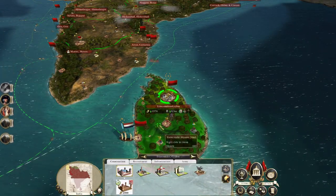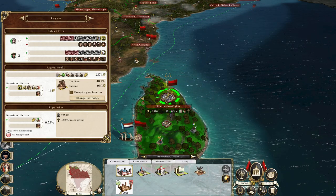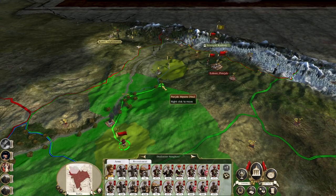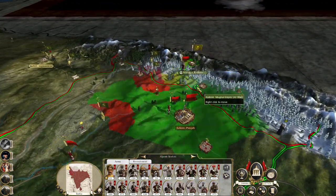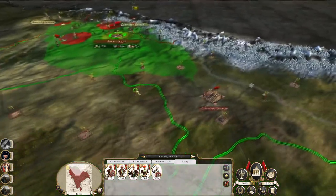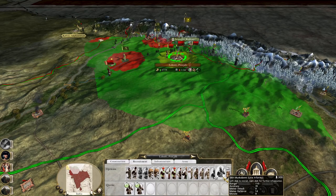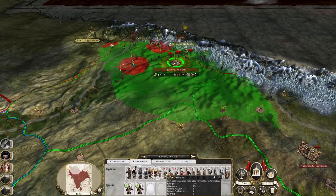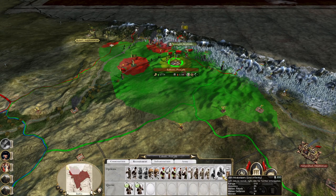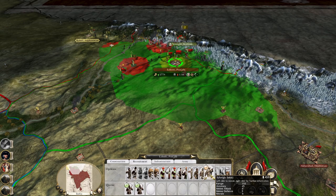That army's coming my way and that fleet's probably sailing to go pick them up — were I a betting man, that's what I would say the AI is doing. That gives me a bit of a deadline to build up a navy, but I am limited based on my research. That's what the university in Calcutta is probably going to entirely focus on. There's another full stack heading my way — they are massing in, gathering all armies. Don't worry though — we've got three full Mysore stacks around here.